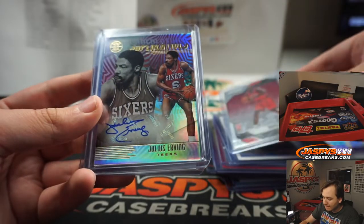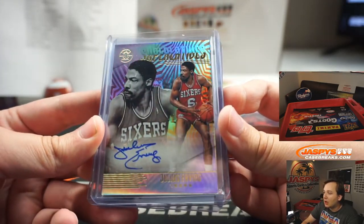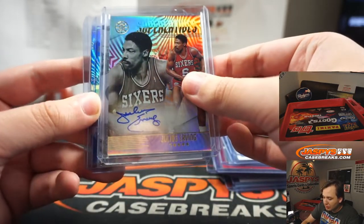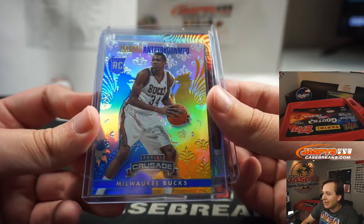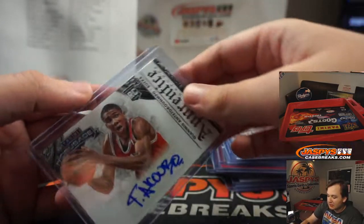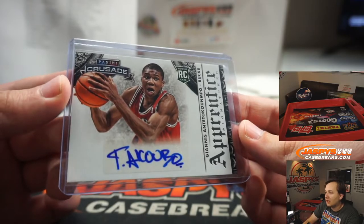Siakam Prism rookie, Dr. J Superlatives Autograph for the Philadelphia 76ers. And the two big hits from a 13-14 Crusade box: we had a Giannis Crusade rookie — might be worth getting graded — and last but not least, this Apprentice Inc. rookie auto of Giannis.